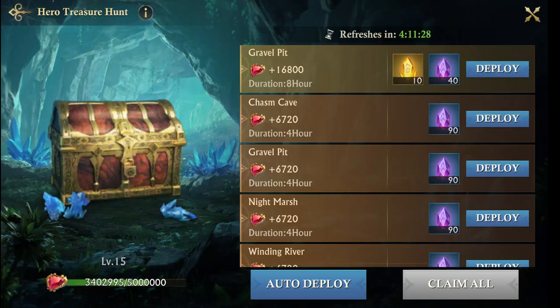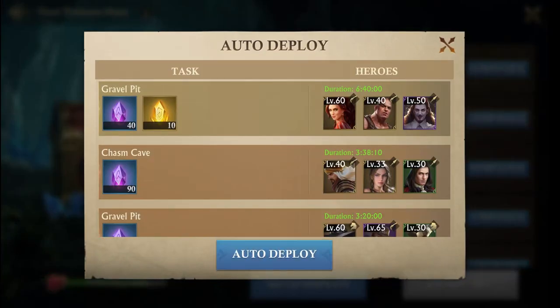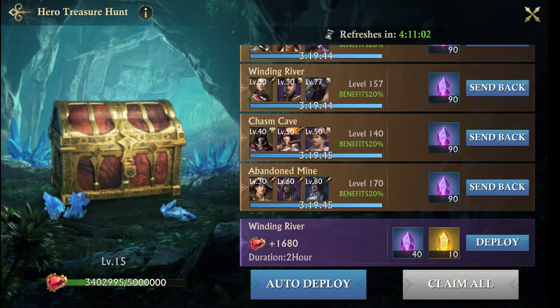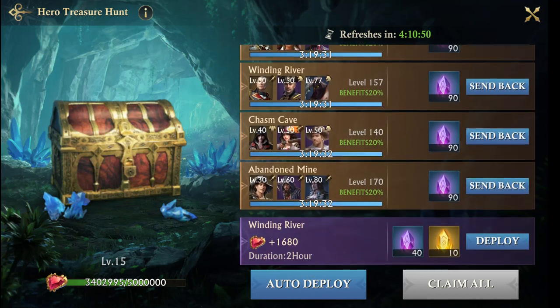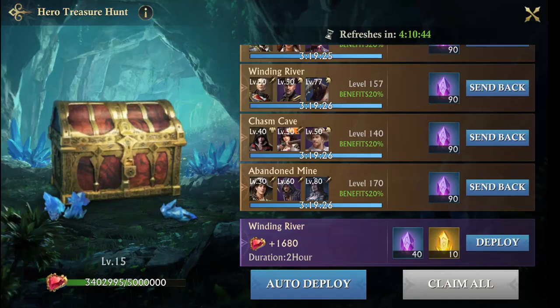Once you do it a few times you get this auto deploy button so you don't have to think about it the first couple of deployments. I'm just going to hit auto deploy and it's going to match up all my heroes to all of the caves. Now you'll see different timers — in six hours they're going to come back with these gems, three hours for this one. This one didn't deploy because I don't have enough guards, so I'll come back in three hours and deploy there.